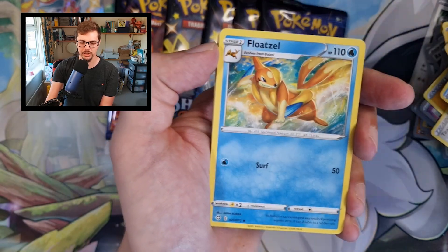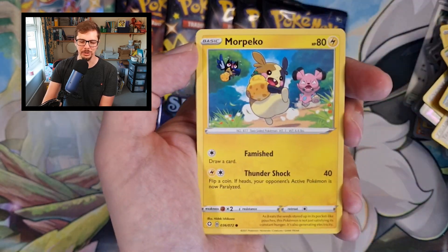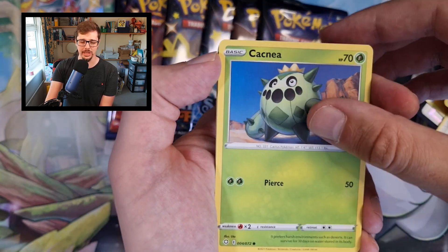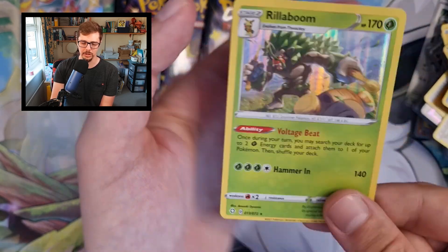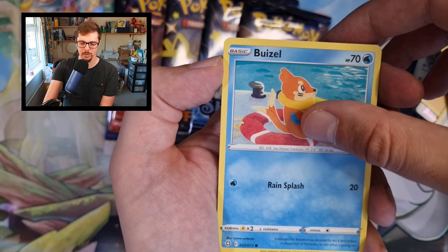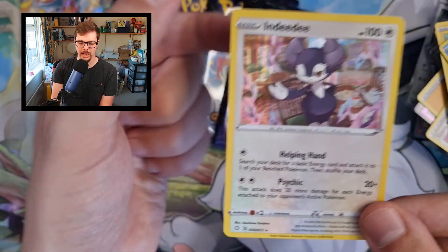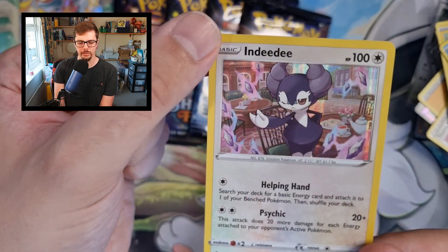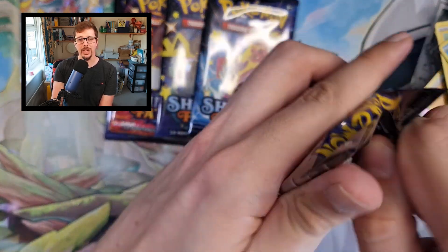Right, here we go: Rotom, Mustard... I swear the other packs started exactly like this. Morpeko, Nickit, Acacnea, Horsea, Cufant, Drednaw into a Rillaboom. This is fine. Here we go: Spinarak, Whimsicott, Rowlet, Reverse on the Crossfire, and then got... Indeedee. Okay, got one here. I did say the pull rate gets a lot worse, and I wasn't lying.